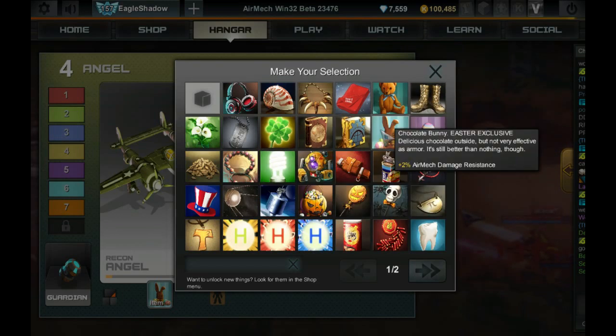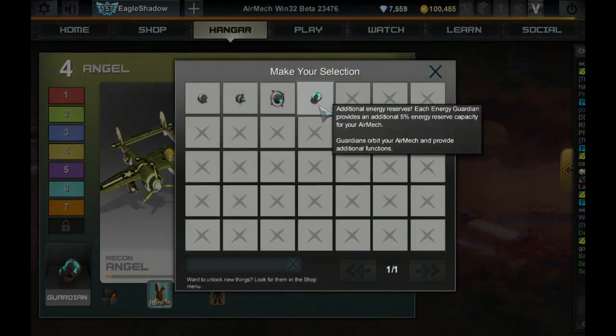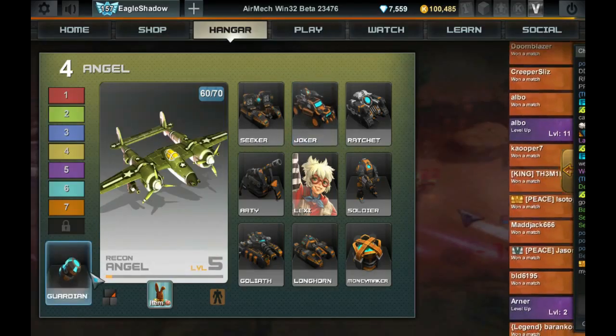For the Guardian, you would use the Energy Guardian because it gives 5% more energy reserve — that's energy cap for your AirMech — and you can equip up to 3 in-game depending on your in-game level. This means you can shoot more stuff for longer. Because the Angel drains so much energy, anything to do with energy you want to have.